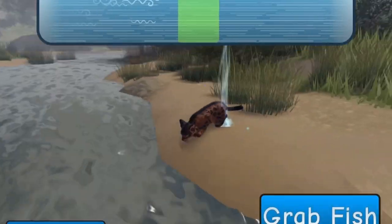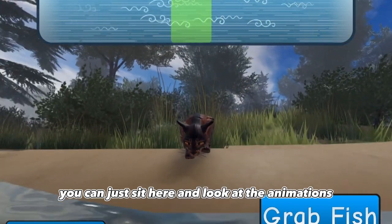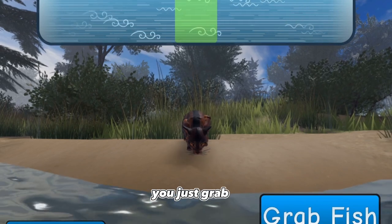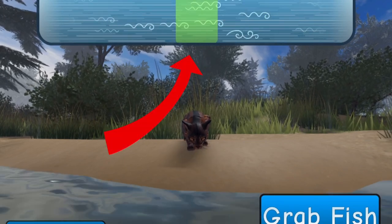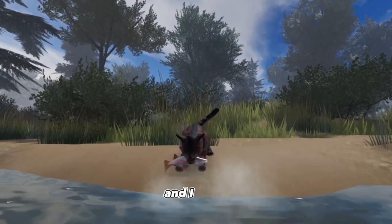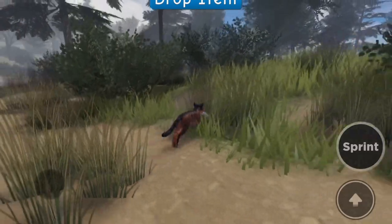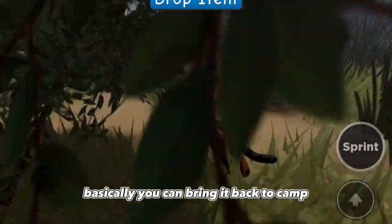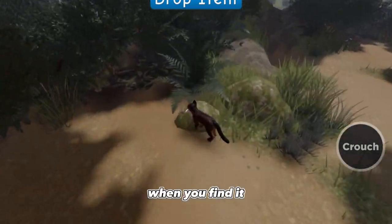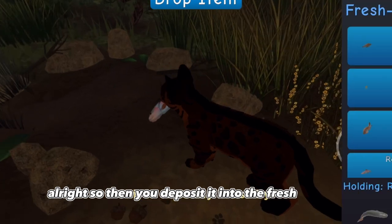Click on the fishing spot - my audio randomly cut out here. You can sit and look at the animations, and when a goldfish comes up on screen, you just grab it. I got it! The only fish prey you can catch right now is the rainbow trout. You can bring it back to camp and deposit it into the fresh kill pile.